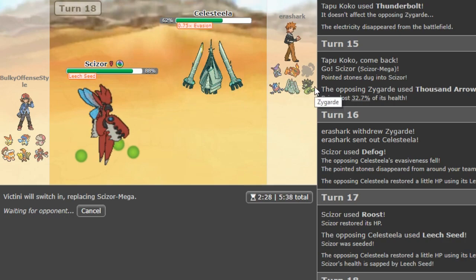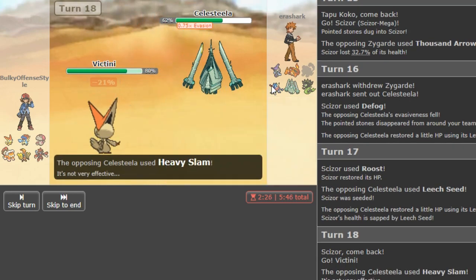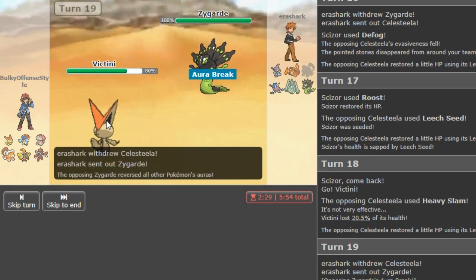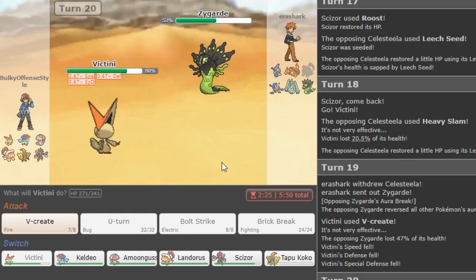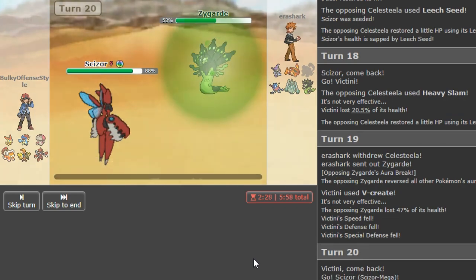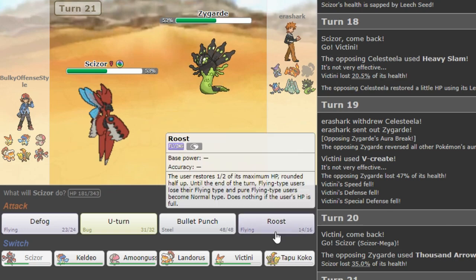Now I go in with Victini hard, in case he Protects. If he EQs it's a good play, but I just want to get my Victini in and start doing damage. He slams there and V-Create seems to be the play of choice. Bolt Strike and Terrain does a lot of stuff. Packs — you unfortunately don't have Zen Headbutt on this, but Brick Break can be really nice because especially on ladder, people like to go hard into their Tyranitar for some reason even though it's not the play.